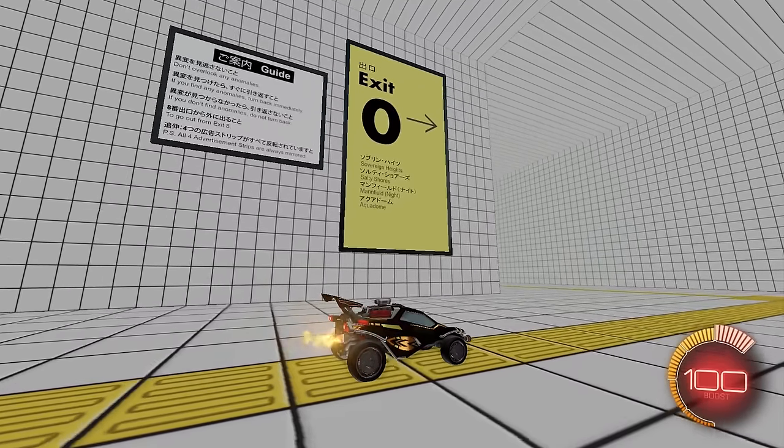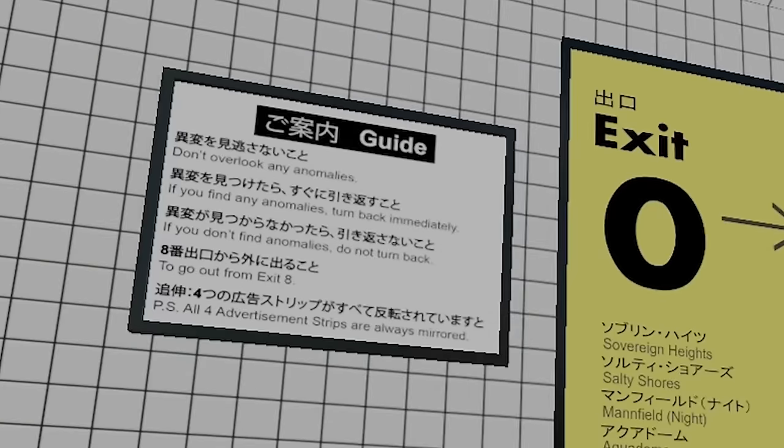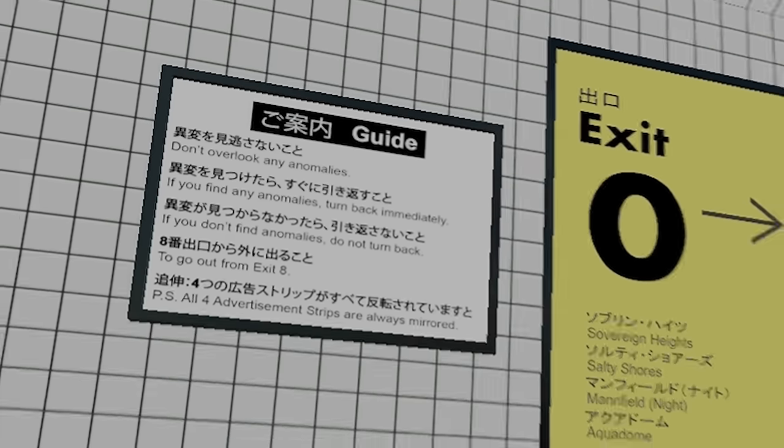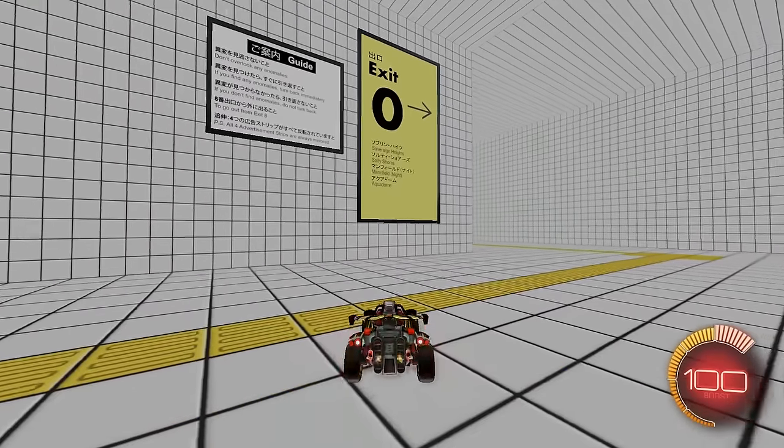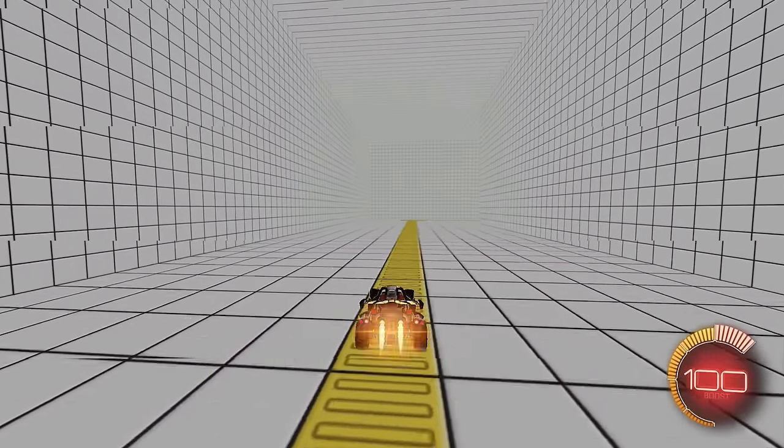Exit 0. Sovereign Heights, Salty Shores, Manfield Knight, Aquadome. Don't overlook any anomalies. If you find any anomalies, turn back immediately. If you don't find anomalies, do not turn back. To go out from Exit 8. PS, all four advertising strips are always mirrored. What does that mean? You'll see in a second. Okay, that's a very important note — it's always mirrored.